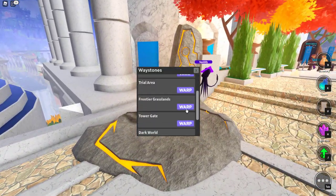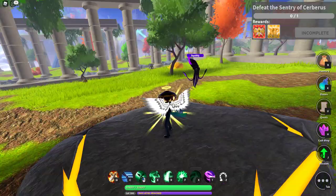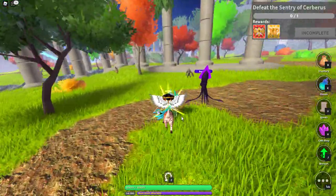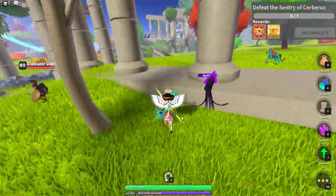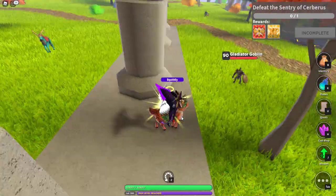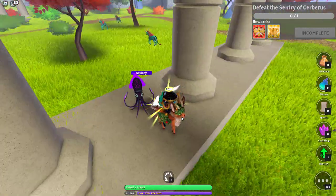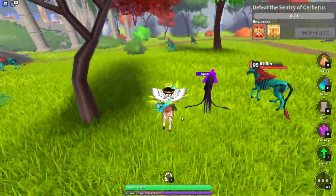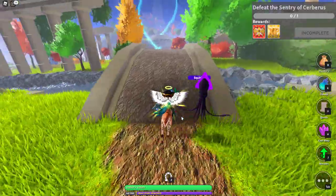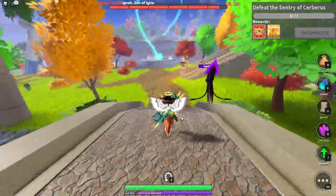Go over here to the Frontier Grasslands — you can fly across on the blue stream there. There are a lot of different places you can do this. Some people park their character here and shoot these gladiator goblins, but I found that the Kyren deliver well as far as battle pass tokens go.